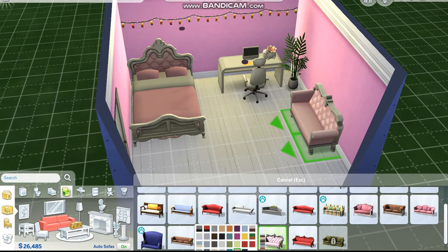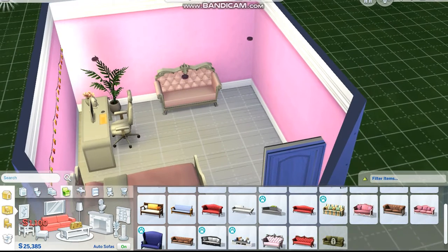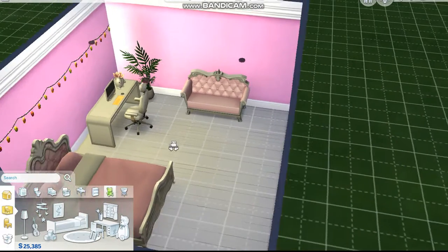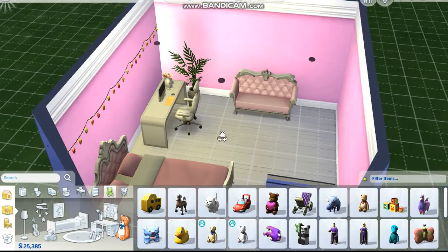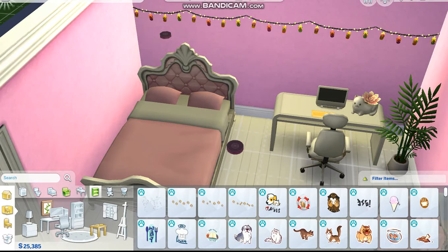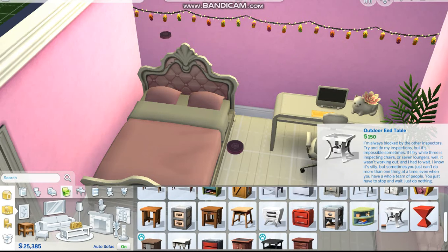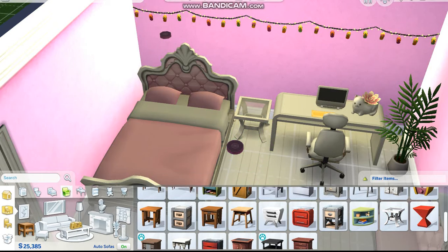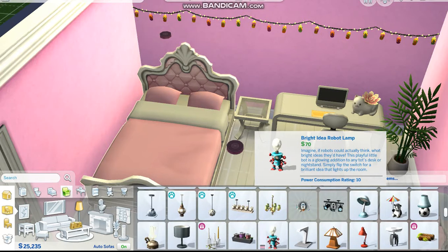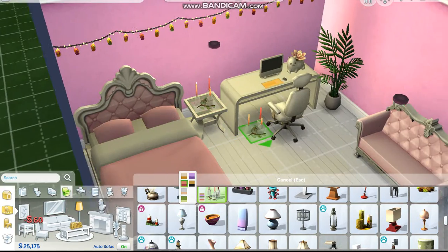Maybe right here — or should we have a wardrobe there? I guess the wardrobe could be over here on the other side of the wall. We need to find one that's really cute. Oh yes, we have to put some cute bears in here because I would love stuff like that in my room. I also need an end table — maybe this one. And put a lamp on it, I guess. I can find one that's nice, but I also love these candles, so I'm thinking we do that.